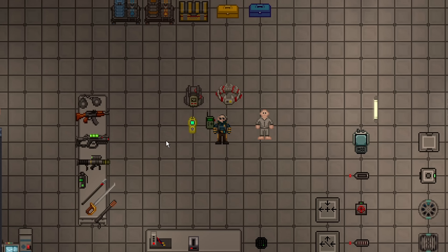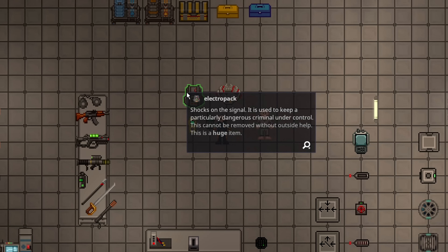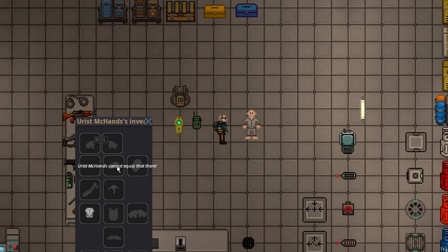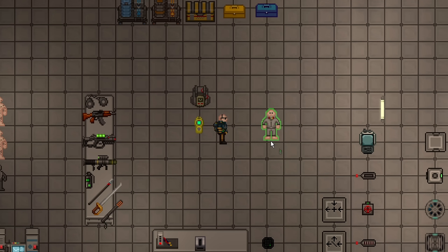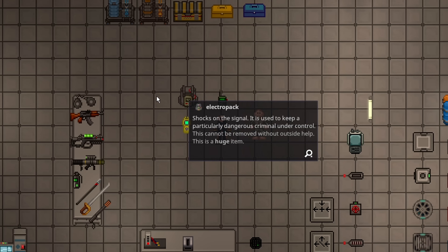Shock collars and electro packs have been added to the game. They both serve a similar purpose: putting them on dangerous criminals to shock them in place. If you're near them they can't remove it on their own, and you can just stun them. The shock collar is in the warden's locker by default — they get two of them. The electro pack is a research item. Neither can be removed without outside help. However, the shock collar takes quite a long time to put on someone, so you'd need them cuffed and subdued first. You can hook it up with a multi-tool or remote signaler and press C to instantly shock them, essentially perma-stunning somebody. I expect the shock collar to get removed within a few days. The electro pack will most likely stay.